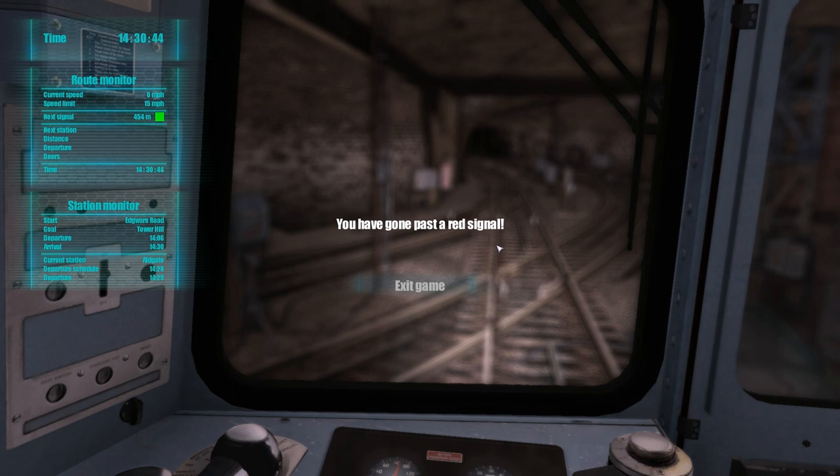I got a green light and I go, and then it changes red just before I pass the green light. I don't know if that's realistic, but that's just not proper signaling. Okay, I passed the red signal, and basically there's no go-back-to-checkpoint or anything — it's just exit game. And I'm back here at the main menu.